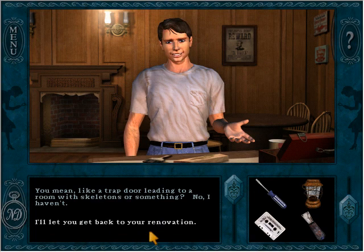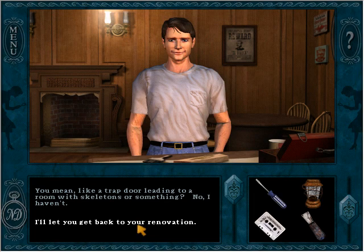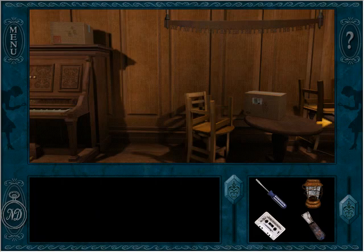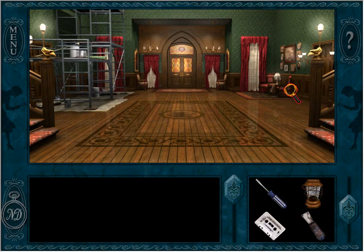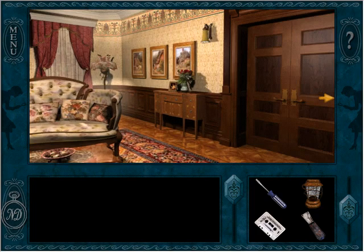I asked Charlie if he'd come across any hidden passageways. He jokes: 'You mean like a trap door leading to a room with skeletons?' He hasn't. I tell him there's one right behind him. Let's go up to Louis' area — or rather, across the house — and hopefully sneak into the little nook there.